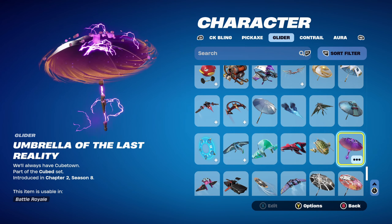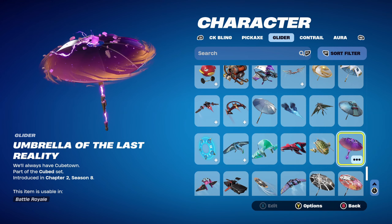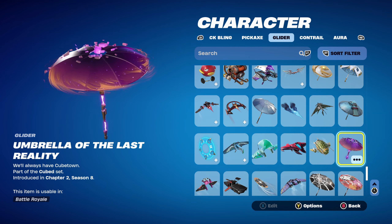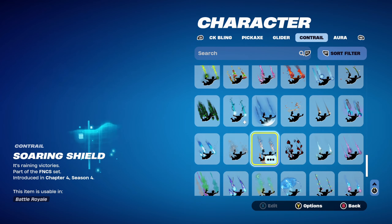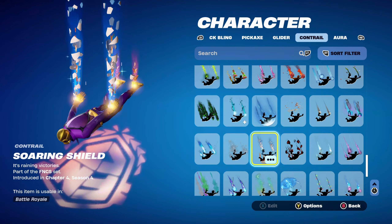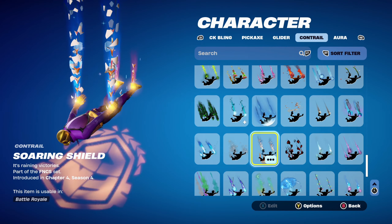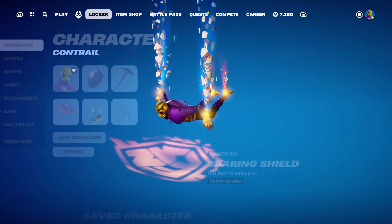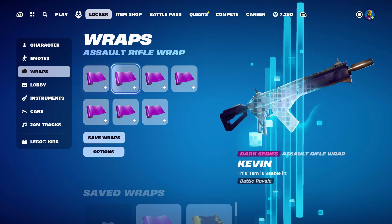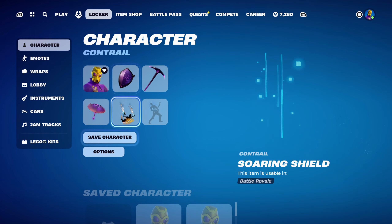The umbrella for the first two combos is the Umbrella of the Last Reality, a Victory Royale umbrella from Chapter 2, Season 8. Part of the Cube set, used for the purple design. The contrail for the first two combos is Soaring Shield, part of the FNCS set, introduced in Chapter 4, Season 4. If you don't have it, any purple or gold themed contrail works nicely. The weapon wrap is Kevin, a Dark Series wrap introduced in Chapter 1, Season X — using it for the purple design.